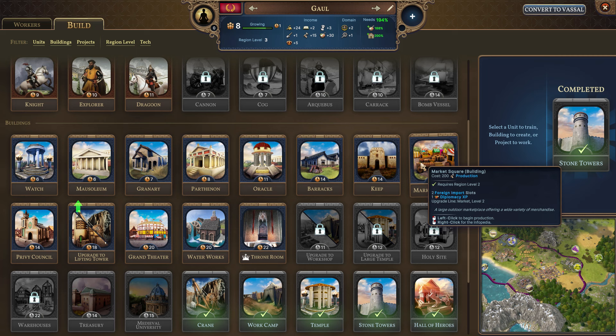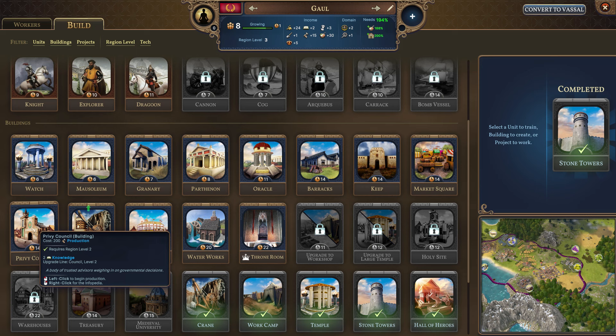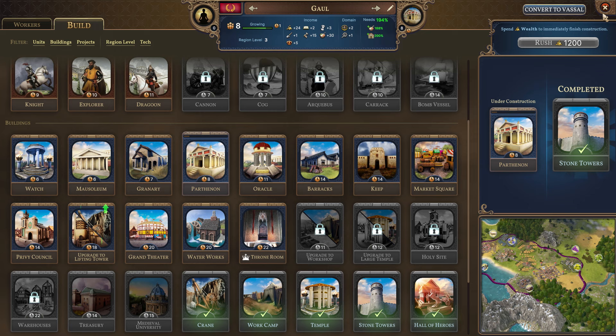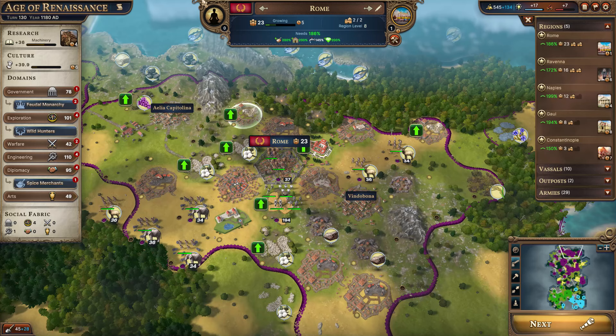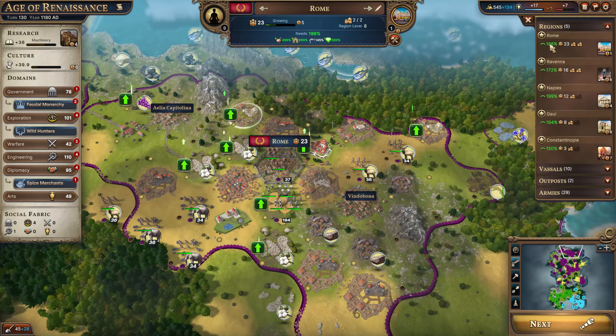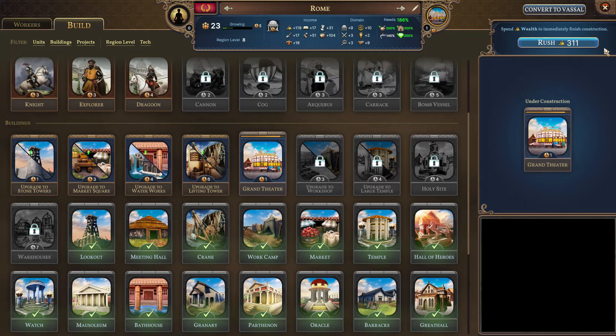Now let's get the Parthenon for the culture and 1.75 knowledge, which is better than what other knowledge buildings generally grant — usually you just get one knowledge from them. I like the privy council here; this would get us two since we didn't get the previous upgrade, but it would also take 14 turns. Normally the upgrades give you one extra knowledge; this gives us 1.75. It only takes eight turns and you also get the culture and a repression, which is helpful. We probably won't rush this out right now as we are watching chaos increase.